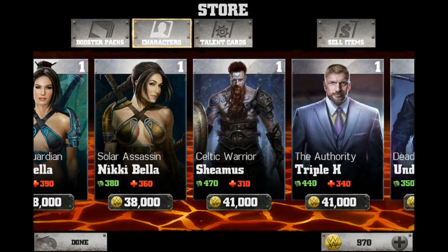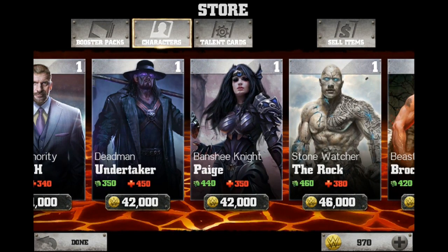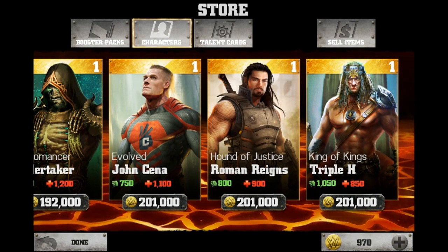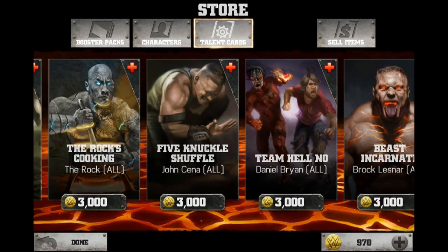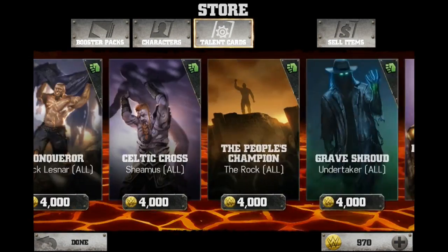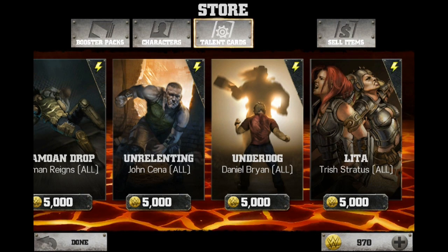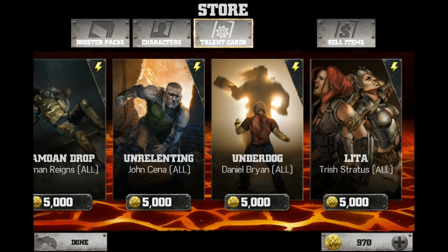What you'll notice is that some superstars actually have different character versions in there — there's a couple of Pages, a couple of Rocks, and a lot of different ones including Super Cena, you can't forget him. You've also got Talent Cards that sort of increase your characters and give them different abilities, or increase the health and other stats. And if we scroll all the way to the end, we've actually got Lita in there as well. I don't know if she's partnered with Trish, kind of like the Bellas — we'll have to wait and see.